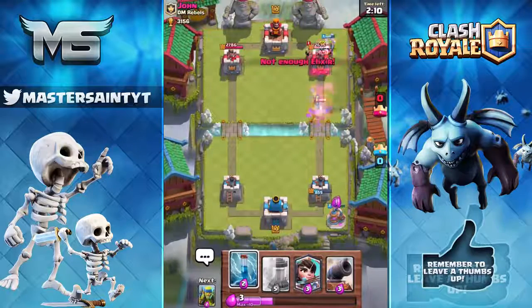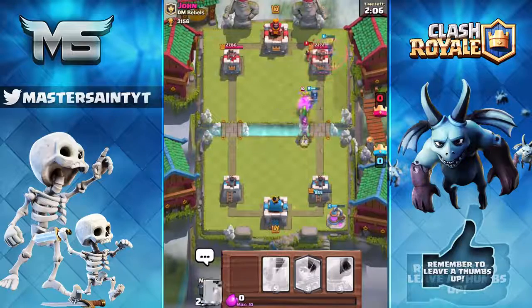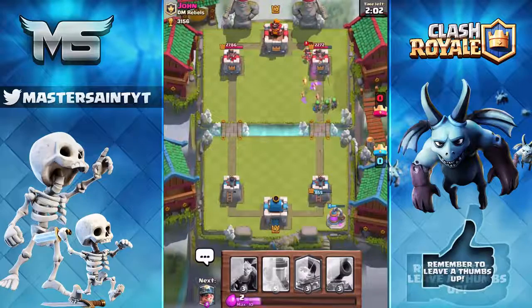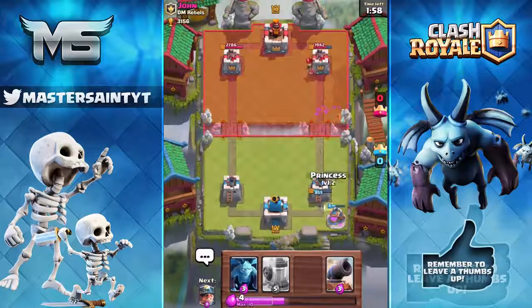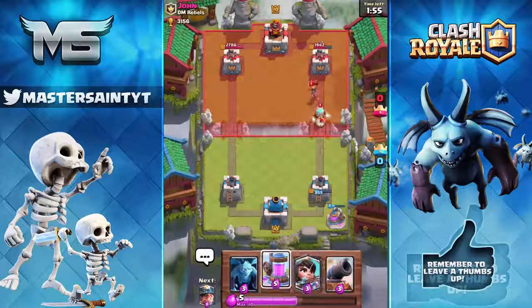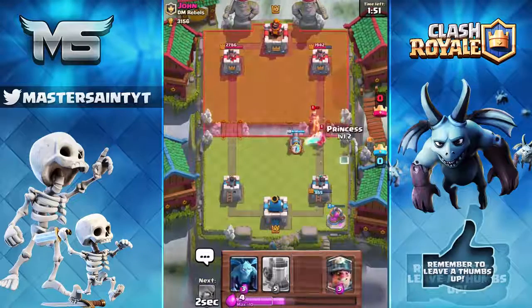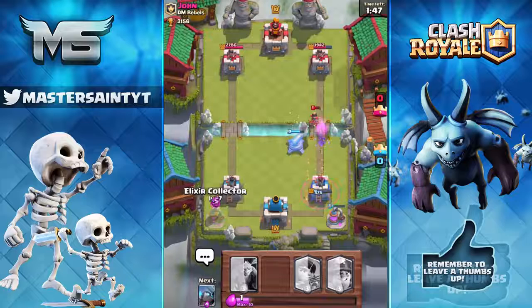That mini pekka push didn't quite make it — the goblins stopped him. The princess got taken out too, which really sucks, but we did do quite a bit of damage to his tower. His tower is at 1900 health while ours is at 855. Hopefully we can bring it back. I dropped that cannon a bit too late, so let's drop an elixir collector to get an elixir advantage over him.